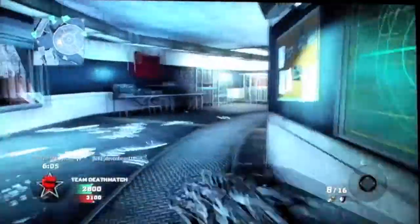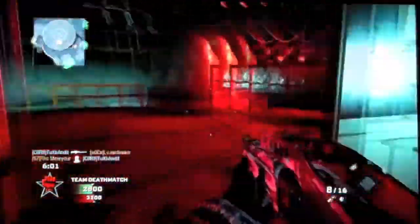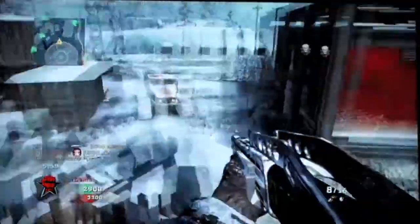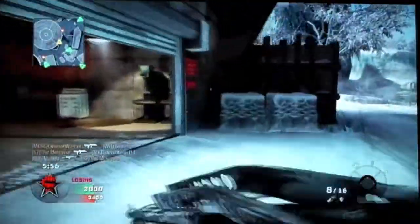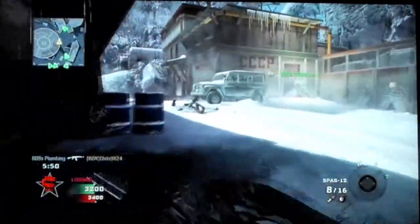This SPAS-12 is a really lethal gun — it's good on maps like this if you can stay inside the building or close around it. You don't want to get on the far outer edges because there's just so much distance on the outer edges of this map.